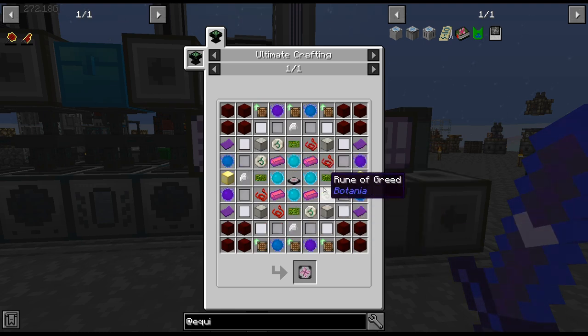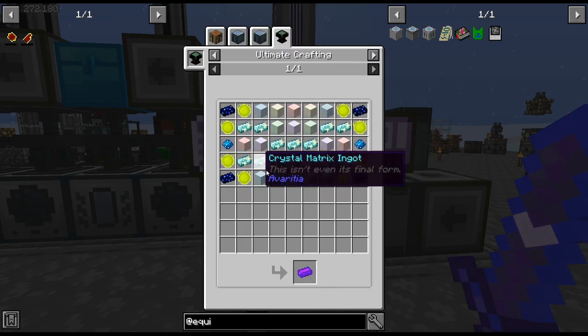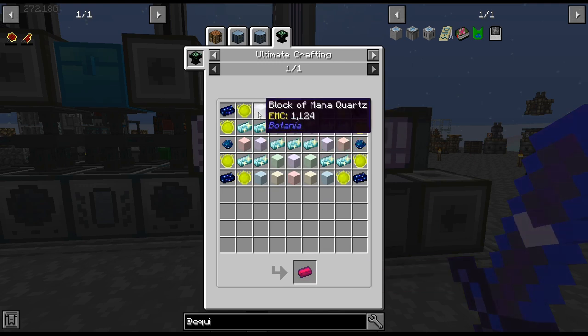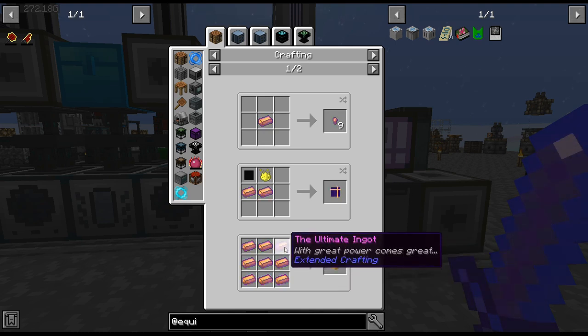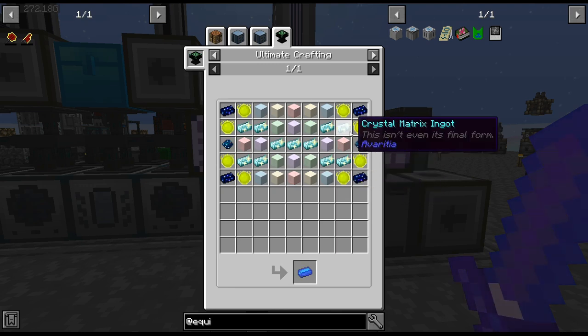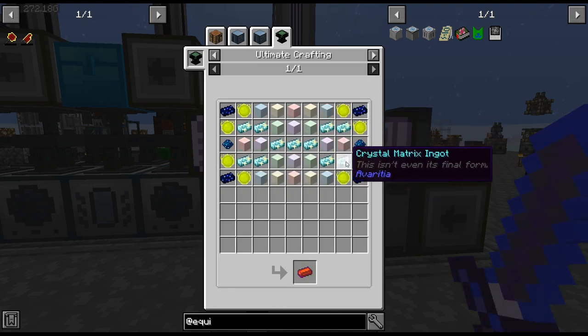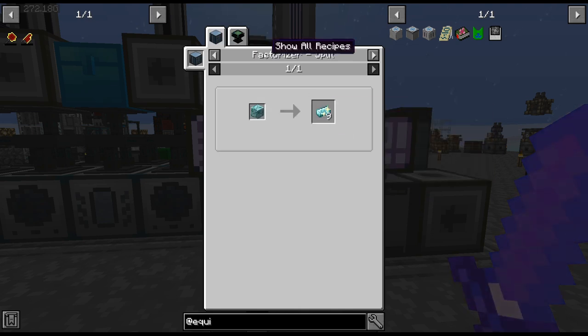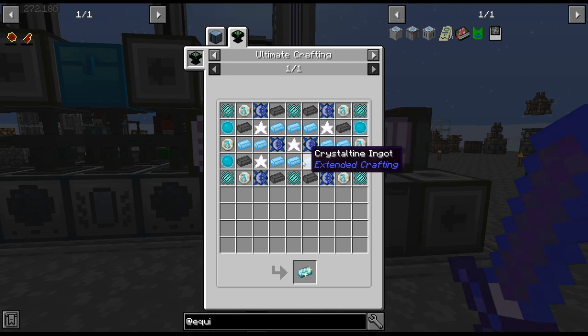Everything in here we can do. The ultimate ingot we haven't got yet though, and there is a block for it so obviously we will automate that. But before we get this, we need crystal matrix ingots, and to get those we need lots of crystal team.